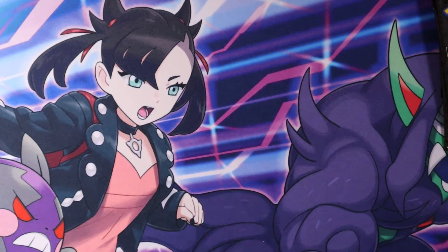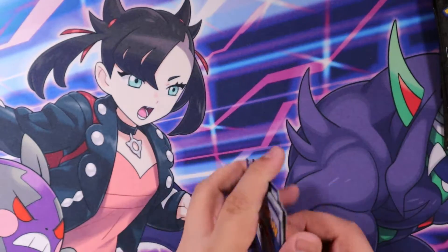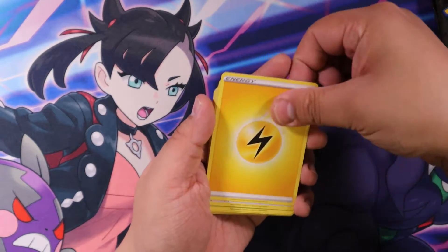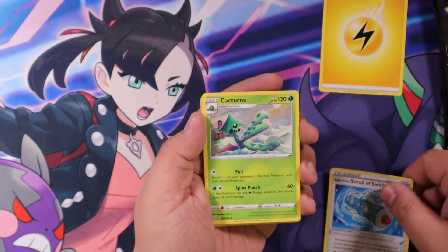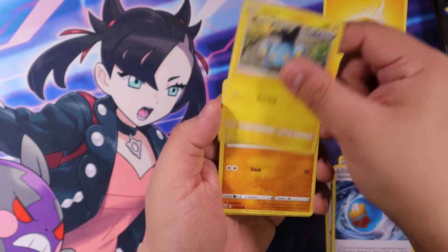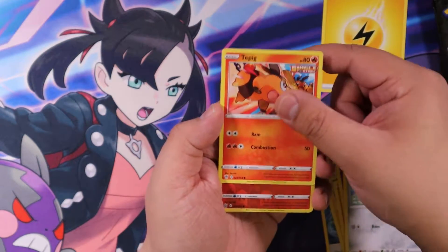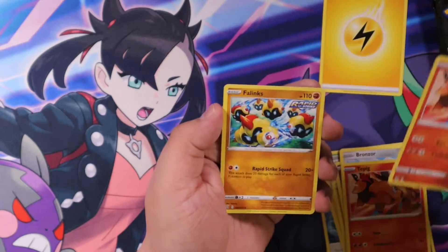Let's get into the Battle Styles. Code card for you — make sure you share the code cards. If you get one, make sure you save some for others. Electric Scroll of Swirls, Cacturn, Rapid Strike Energy, Shinx, Gligar, Spoink, Bronzer, Tepig, Reverse Tepig, and a Phalanx.